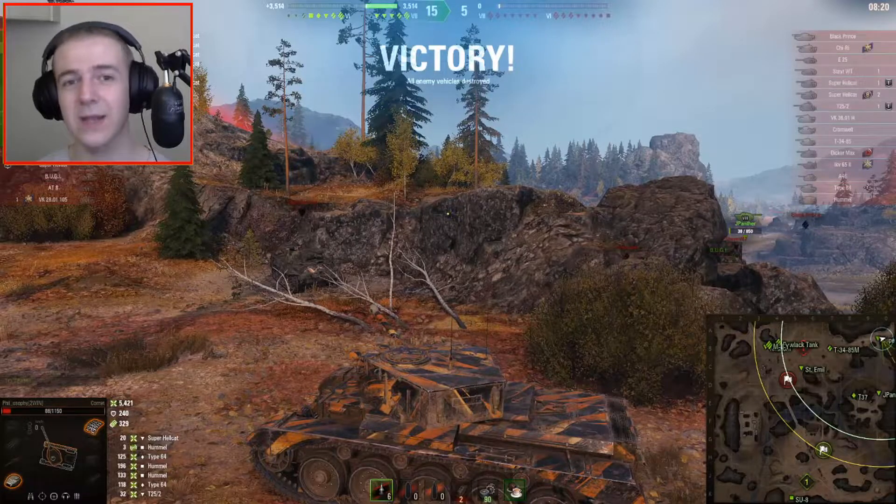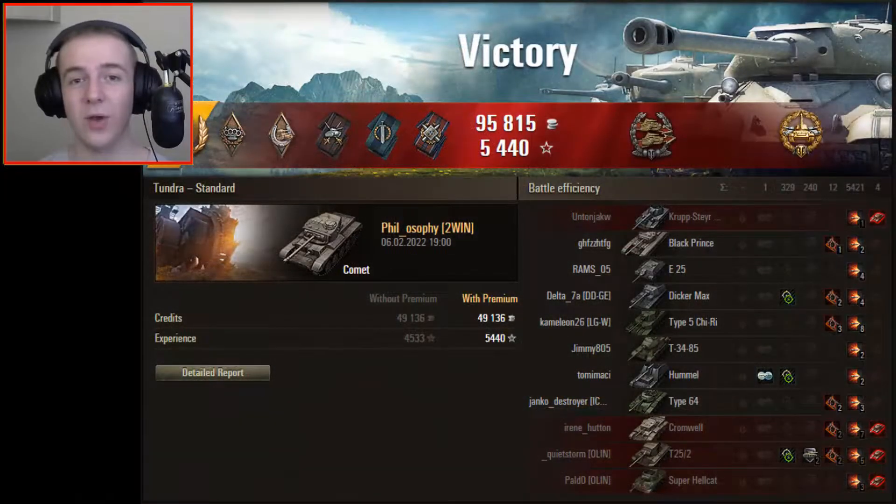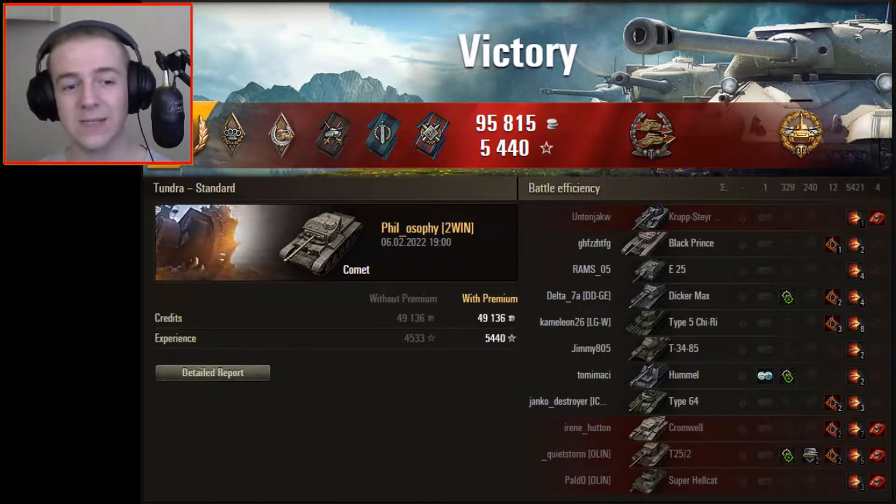With the Centurion AX being top of the tree right now, it's going to be a little harder to get ace tankers on all the tanks leading up to it because a lot more people are going to be playing them. But it is an ace tanker for Phil here — brilliant game, so much damage in such a short amount of time, just showing how good the DPM on this tank is.